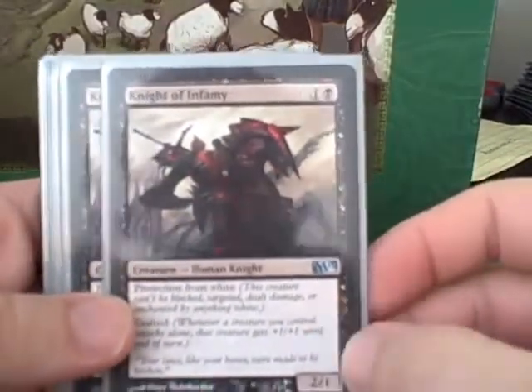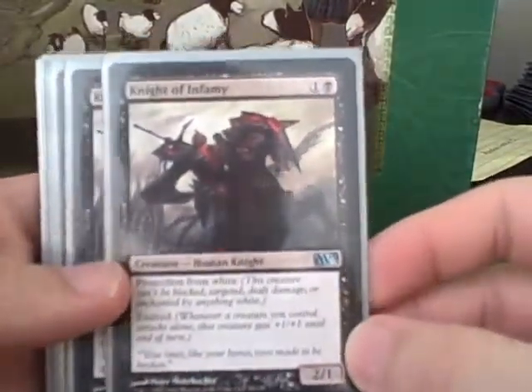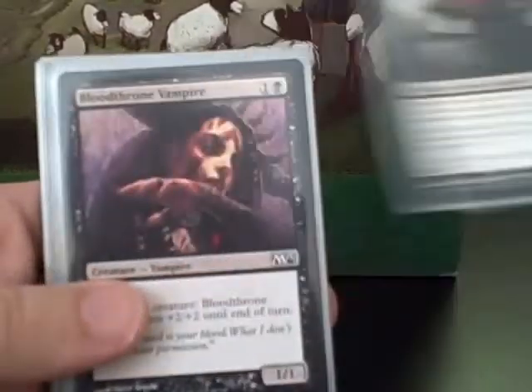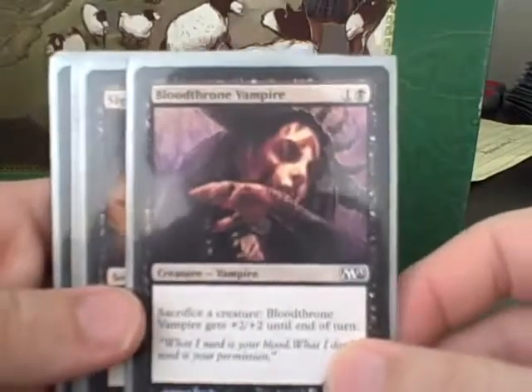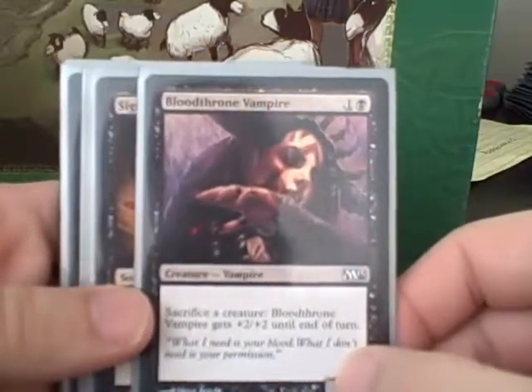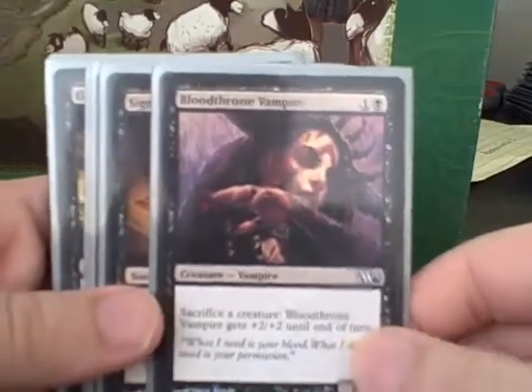Knights of Infamy were wonderful. The protection from white was very relevant in several games and Exalted is just great — I've got a pair of those. Bloodthorn Vampires: I believe I actually got two of these but I only played one in the deck because multiples of them are not very good on the synergy side.